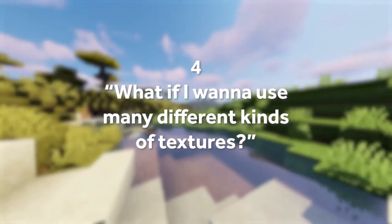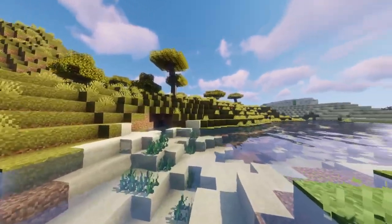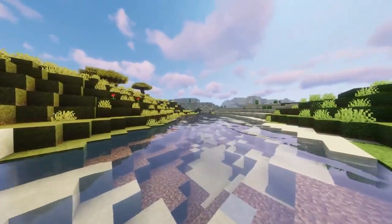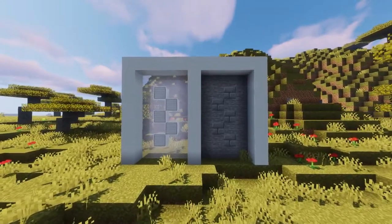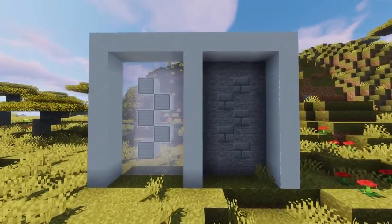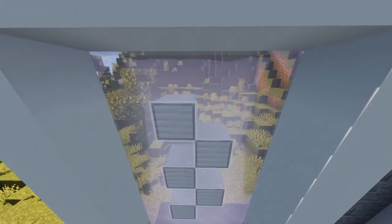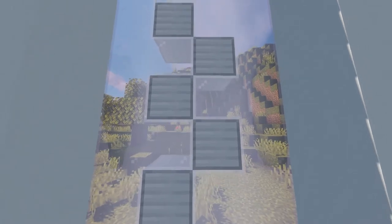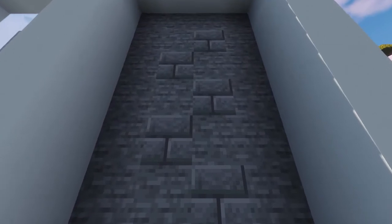Question 4: What if I want to use many different kinds of textures? Mixing up different textures in unique ways is, in some aspects, another way of adding depth. Here I have two block combinations — glass and iron, and stone bricks and stone. You'll notice that these are entirely made of full blocks and are just flat walls. If you look closely at the textures, you'll see that their design creates the illusion of depth. Look how the iron blocks seem to jut out from the glass, and the stone bricks bulge out from the flat stone sections. This wouldn't be possible with just one kind of texture.